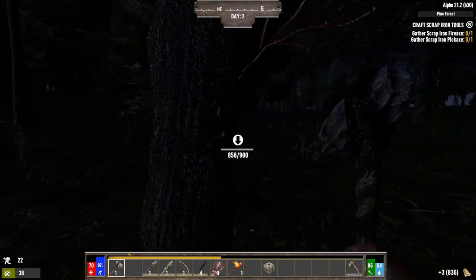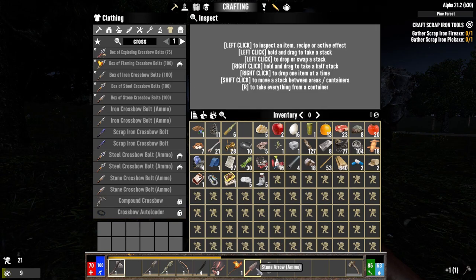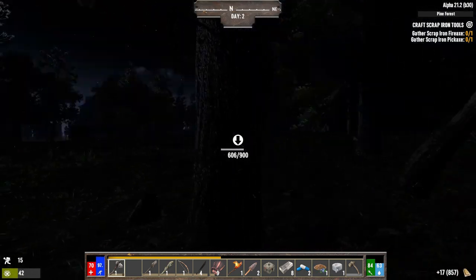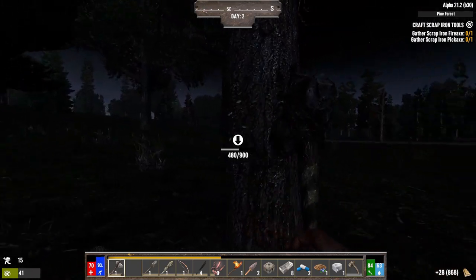I can clear up some inventory space by putting things on my hotbar — duct tape, the steel, drop the cotton, scrap the bandages, antibiotics on the hotbar, and the blueberry seeds. Alright, back to cutting trees. It is a weird mechanic that you can put things on your hotbar to reduce your carry weight or encumbrance — not sure I like that, but that's a 7 Days issue, not a Darkness Falls issue.